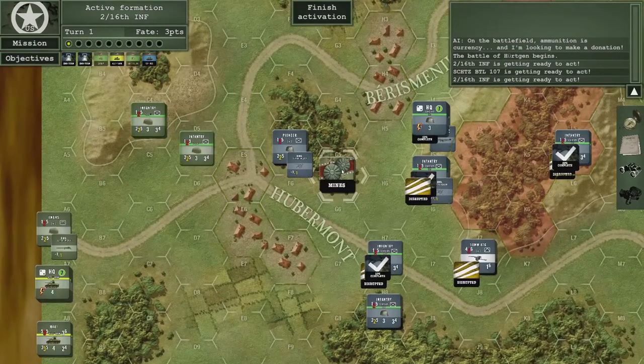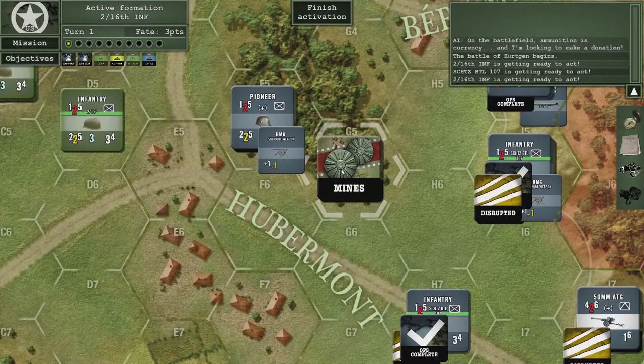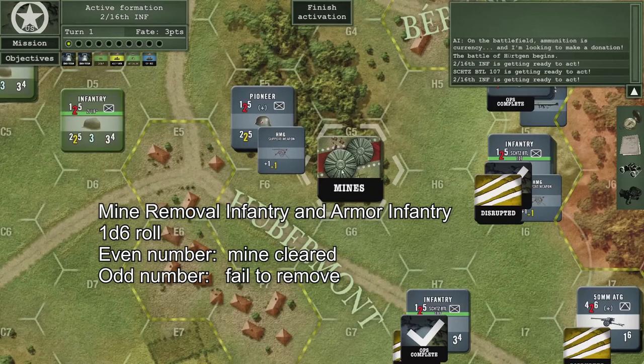Noticing a mines marker on a hex here: in the digital version of the game, mines are placed during the setup phase. Engineers can demine a hex automatically without needing to roll, whereas infantry units have to roll for a successful demining of the hex.